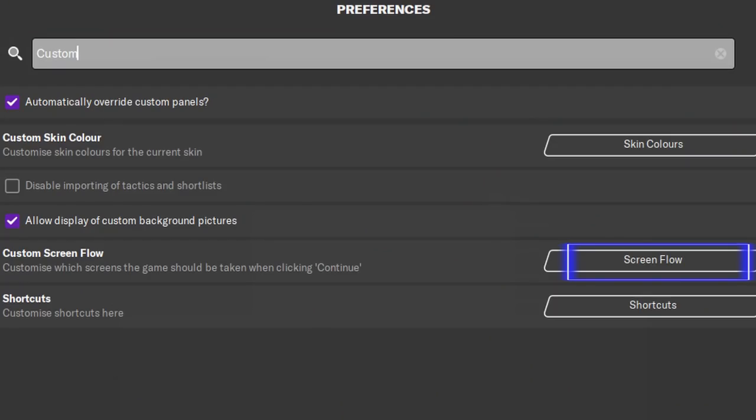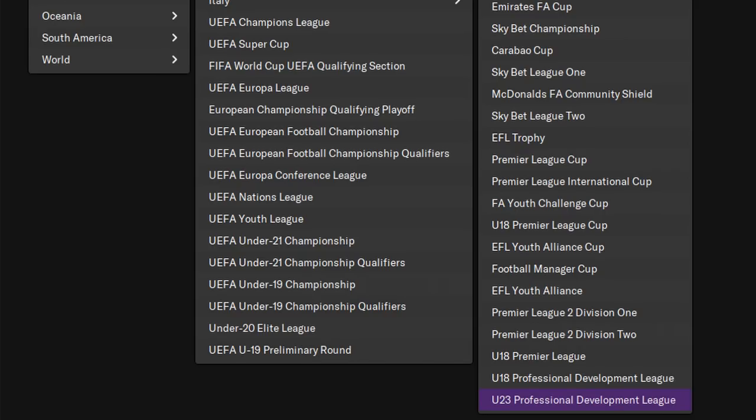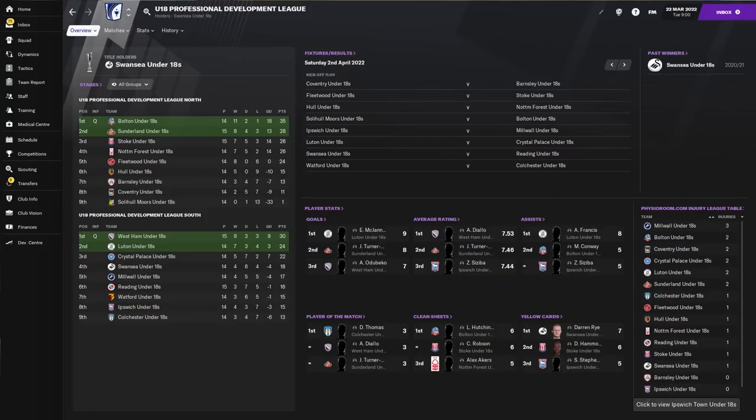So we set the stage for our production factory — hopefully they churn out some great players in the near future. We've got a director of football, and this guy is going to affect the outliers, the five-star phenomenals and the five-star duds. The second step is to set up in place a plan to bring in more players. We have to go out there and set up a scouting system — I call this my super scouting system, where I look specifically for hot young talent. What we do here is we use a tool I introduced in FM17 called custom screen flow. Go to preferences, type in custom, and you should see custom screen flow. Leave everything on default, then pick your competitions. I would recommend the under-18 and under-23 professional development leagues.